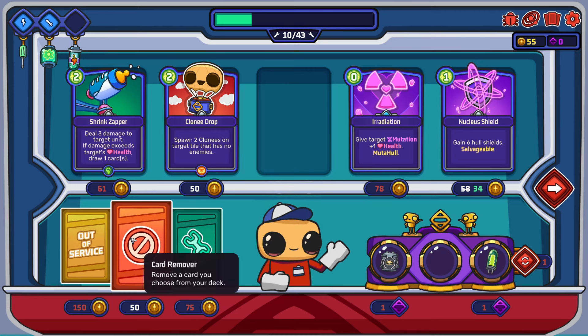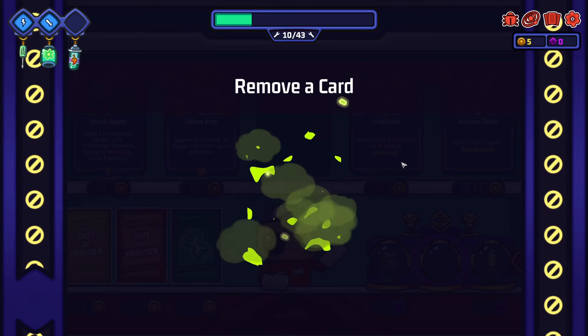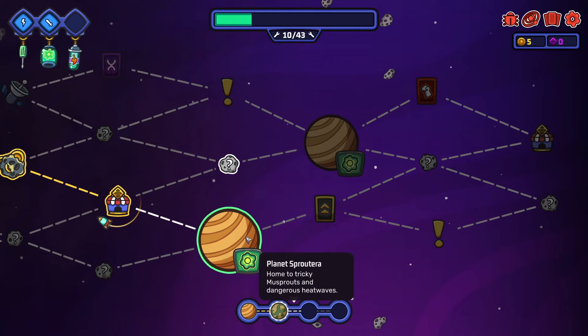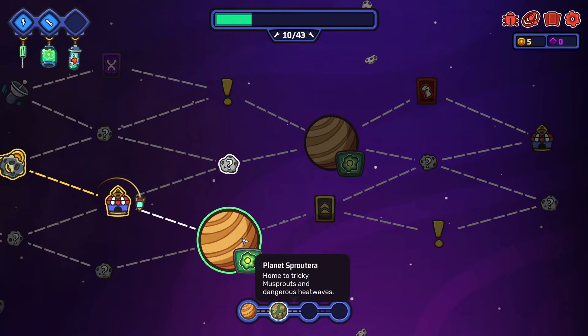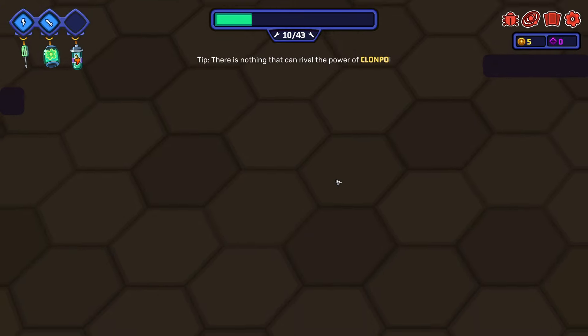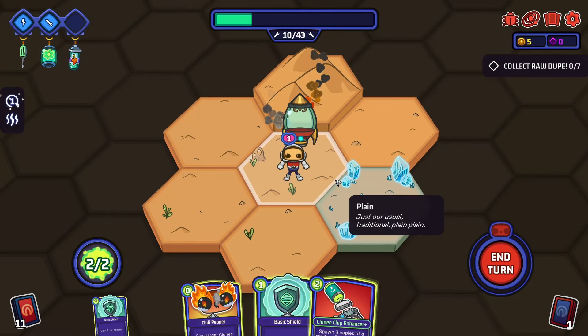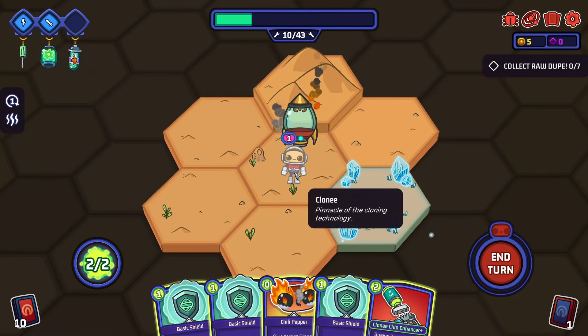Remove a standard thing because we're going to get three at the start anyway. Planet Sprout Terror - home of tricky mush sprouts and dangerous heat waves. Must sprouts bury themselves upon taking damage, becoming untargetable for the turn. Heat wave occurs every few turns, dealing two damage to units not inside ice sprout fields - so cool.